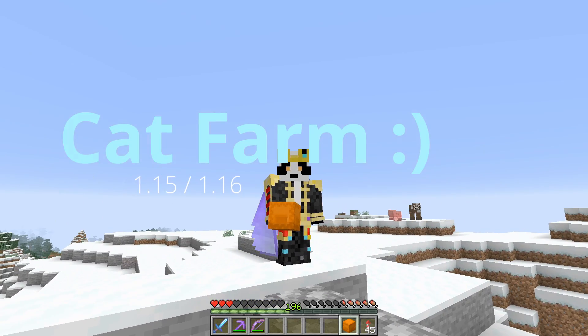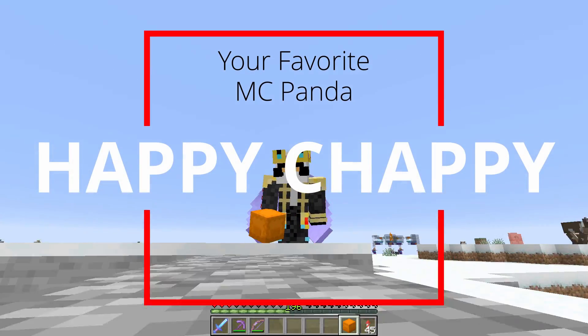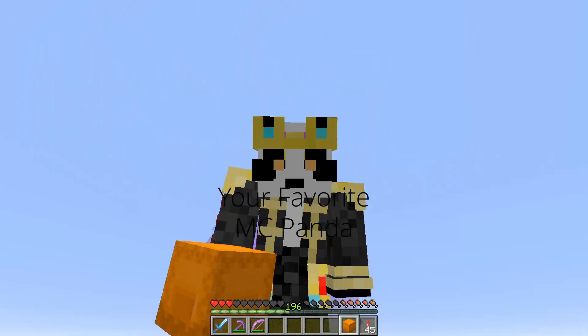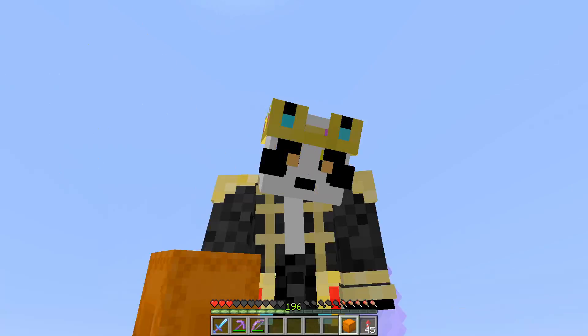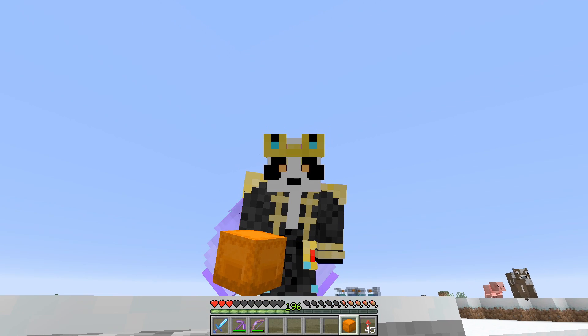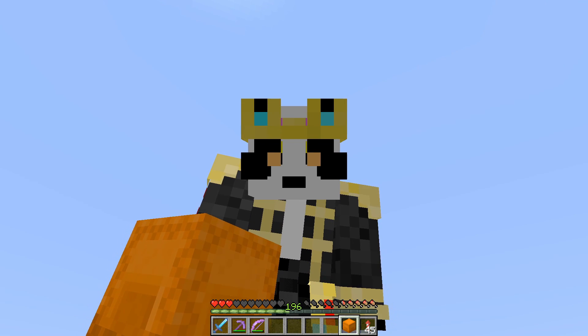The reason why we need the cats is because our creeper farm — we're going to be building a super one in the next episode, it's literally going to be a firework factory. But in order to build it, just for one layer, we're going to need four cats. So in total, we are probably going to need somewhere around 20-something cats just to get this done.